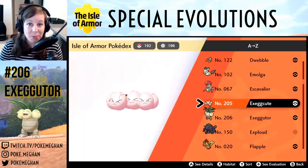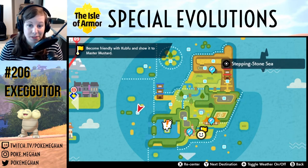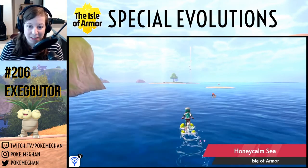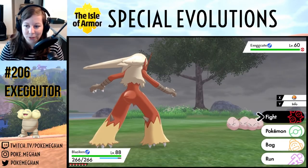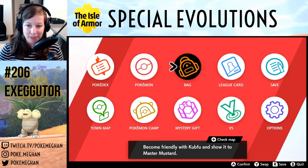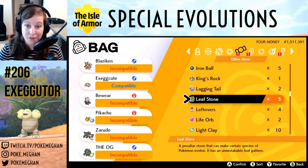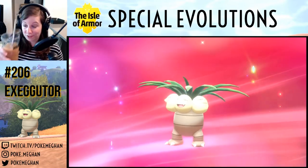Next, Exeggcute into Exeggutor. If you don't have an Exeggcute, the best places to find them are in the Stepping-Stone Sea and the Insular Sea, hopping around in the grass on those little islands. We flew out to the island and quick-balled one. To evolve, all you need is a Leaf Stone — those can be found all over the place in the Isle of Armor. Give Exeggcute the Leaf Stone and it's evolution time!